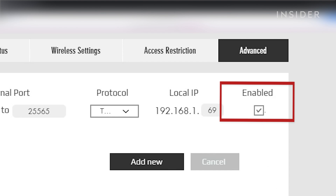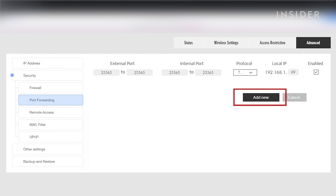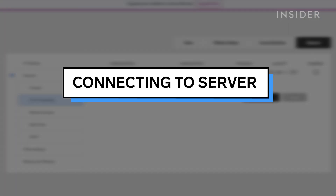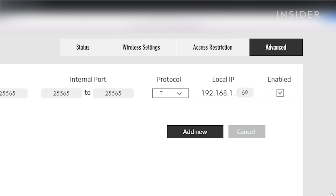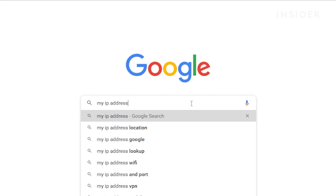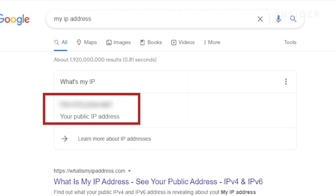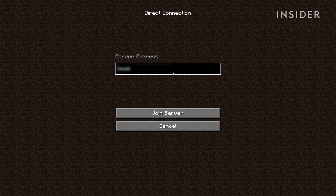Make sure to check the box under enabled. After you've entered all the details, click on add new to port forward your Minecraft server. People within your local network will be able to join your server using your local IP address. If you want to allow people outside of your local network to join, you will need to give them your public IP address. To find your public IP, type 'my IP address' on Google and it will show your IP. If your port number isn't 25565, add a colon next to your IP and add the port number after it before sending it to friends. If your port number is 25565, you can simply send your IP. Your friends can now join your server using your IP address.